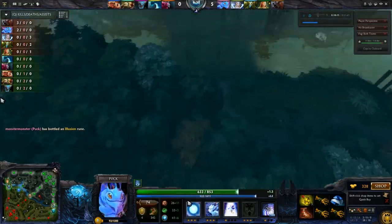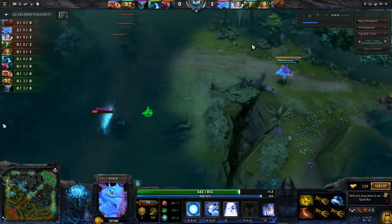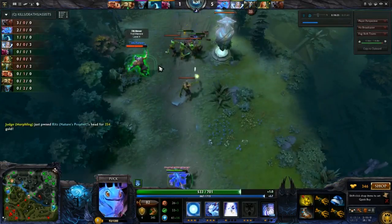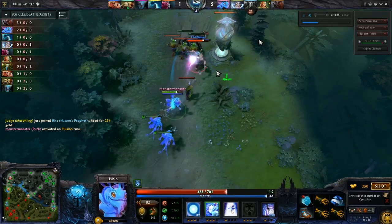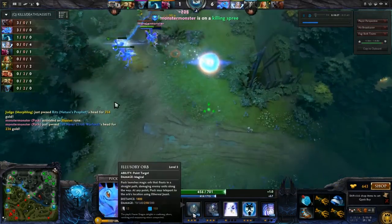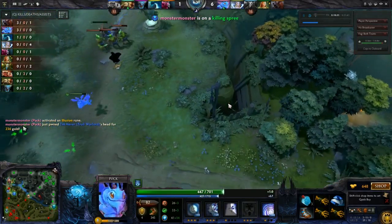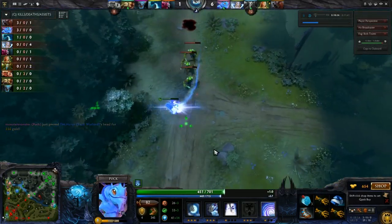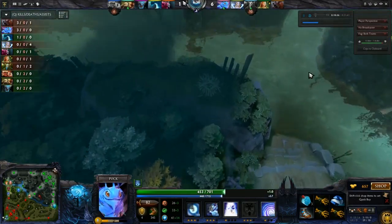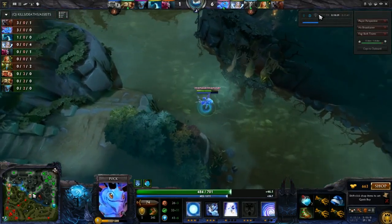If you can only cast one spell, Waning Rift gives you more damage. Notice what S4 is doing — he's checking other lanes, looking for ganking opportunities. He sees two enemies low up top near the Troll Warlord tower. He doesn't want to aggro the tower, so he gets close enough, pops Waning Rift, walks up, then orbs away — doing the orb's damage while repositioning. He also micros the illusion away from the tower to allow teammates to push up and take it.